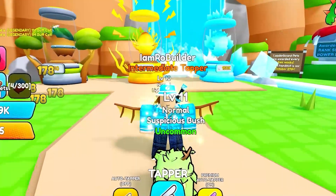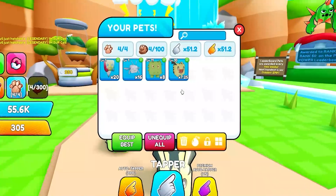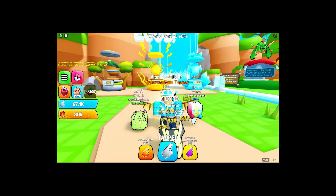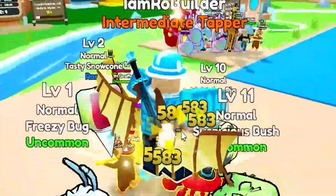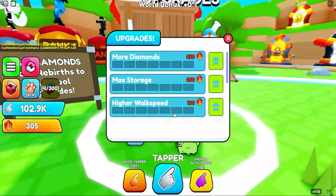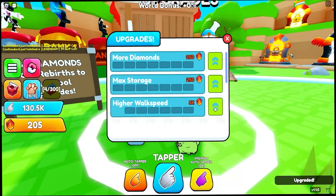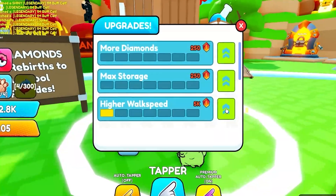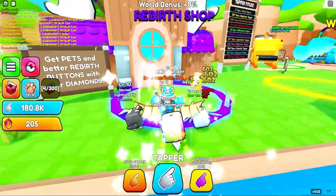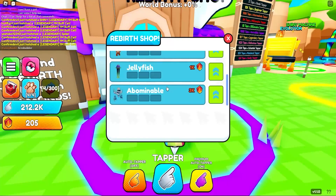I've got some new pets now — times 20 and times 16. I can have four pets equipped, that's sick. We're getting 500 per click. Let's go to the upgrades — we have some gems. We could do more diamonds, higher walk speed, and max storage. We'll just do walk speed for now.